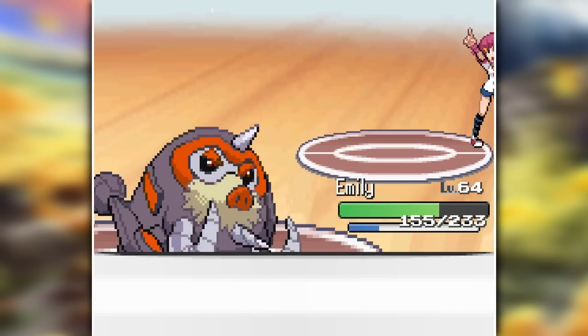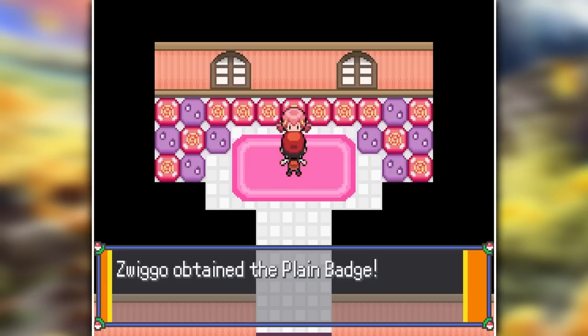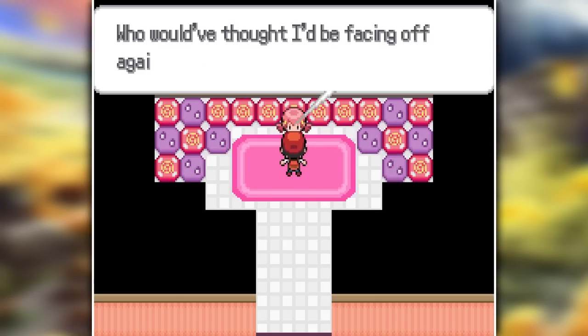Her ace, Chantank, was actually very bulky and survived an earthquake, but then still went down to a Brick Break after. No rollout sweep for Whitney this time. We get our first gym badge and our first set of premium Wonder Trade tickets, so let's put them to use.